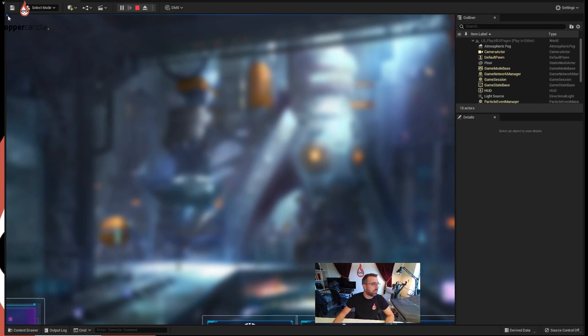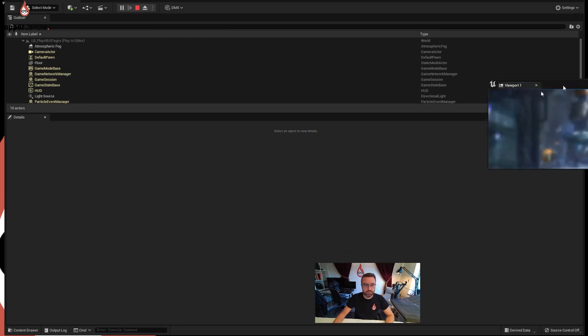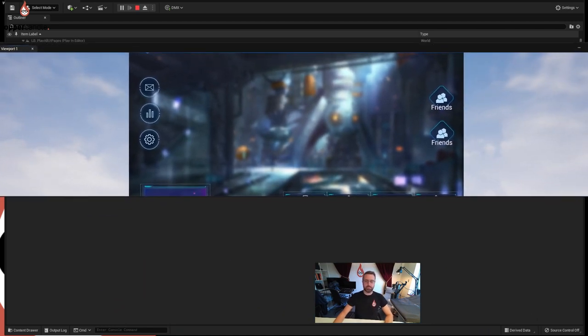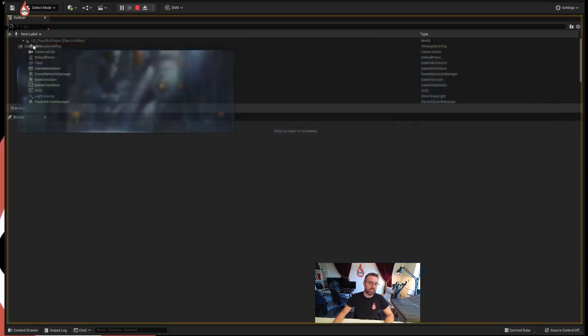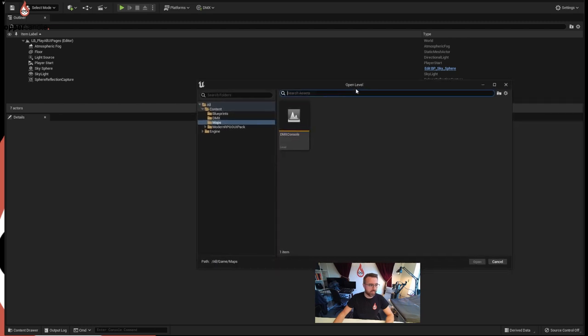If I drag the viewport out you can see the objects are moving. I made it a viewport tab - let me drag it out. You can sort of see what's going on - there's clouds behind because it's playing in the camera. You can see it's got some buttons. Anyway, we're not using this bit, but you can see what you've got to play with. Let's go back to our DMX console - open level, it's right there in the maps folder.